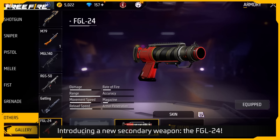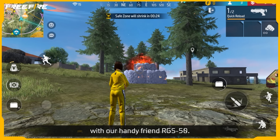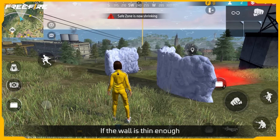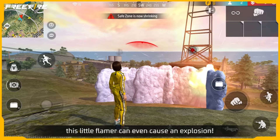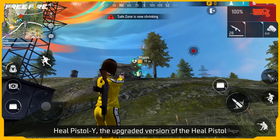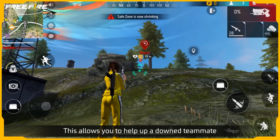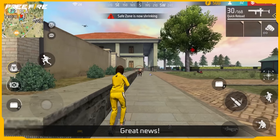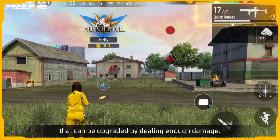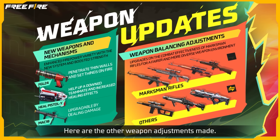Introducing a new secondary weapon, the FGL-24! This grenade launcher shares ammo with the RGS-50. It can penetrate thin walls and set things on fire — and if the wall is thin enough, it can even cause an explosion! The Heel Pistol Y, the upgraded version of the Heel Pistol, now contains a limited supply of Parizalin-like substances, allowing you to help a downed teammate by shooting them with it! Great news — the MAC-10, our trusty submachine gun, has now officially joined the family of guns that can be upgraded by dealing enough damage. Welcome to the club, MAC-10!